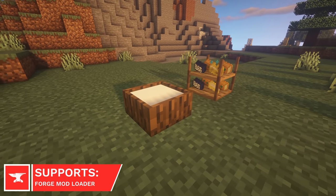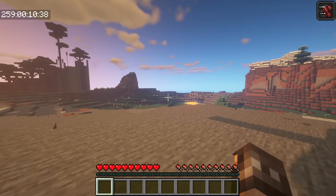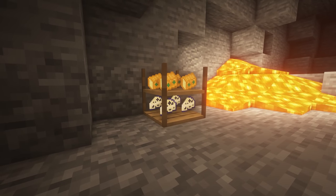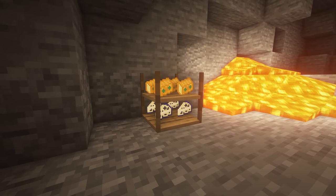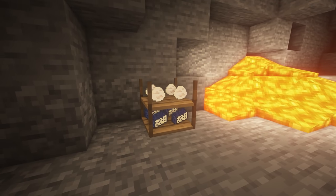Cheesemaking will add 20 different types of cheeses to Minecraft, which provide different effects when consumed. You can create cheese by milking cows, curdling the milk, and placing it in a cheese rack to age it. All the different types of cheeses can be made by aging your cheese in different locations, such as in caves or in the sky, and will give effects like night vision, strength, and water breathing.